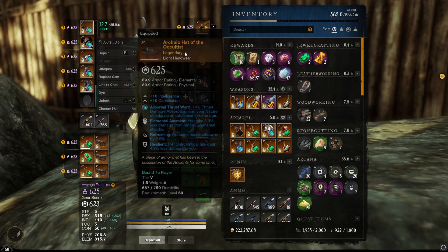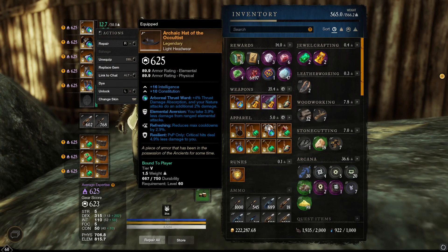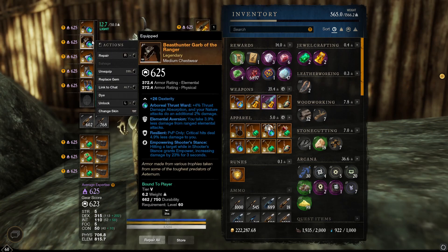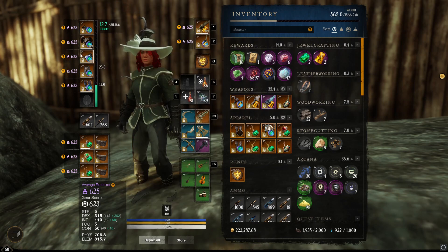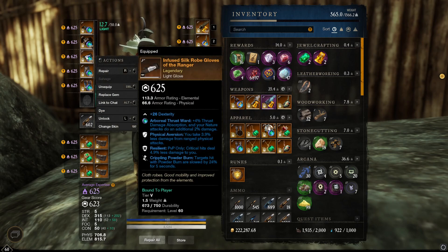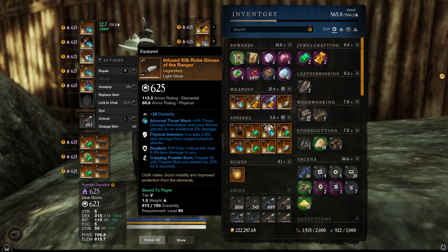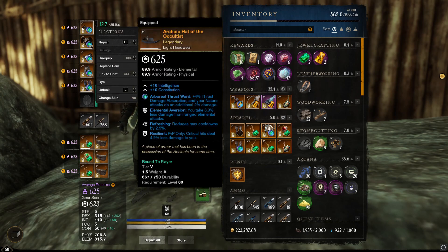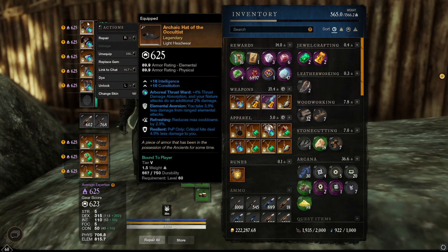Now for the armor: the iconic white hat is Elli, Refreshing, Razil. My top is Elemental Aversion, Razil, Empowering Shooter Stance. My gloves are Physical Aversion, Resilient, and Crippling Powder Burn. I am looking at getting a full Elli set, but it's very hard to find gloves with Crippling Powder Burn. I can't really swap it onto anything else, and I'm not dropping the hat — I have no more white dye, so I'm not dropping the hat.